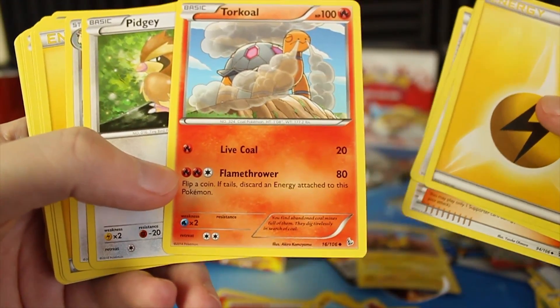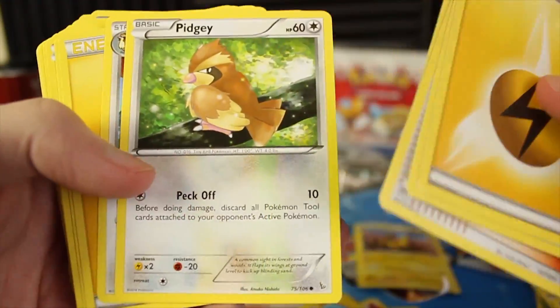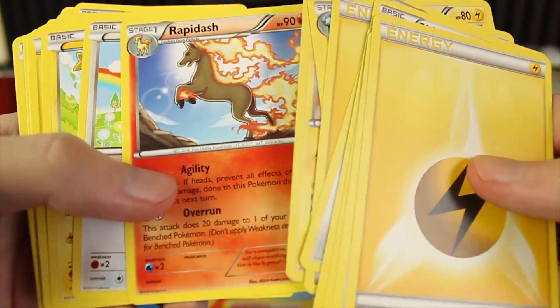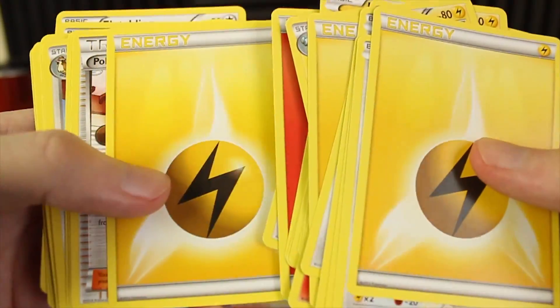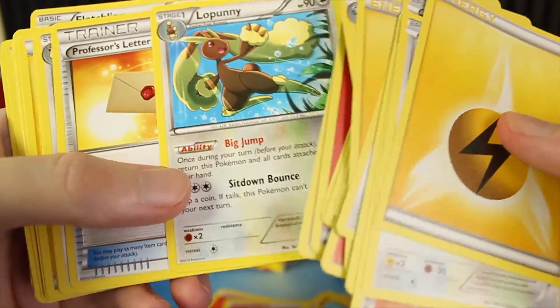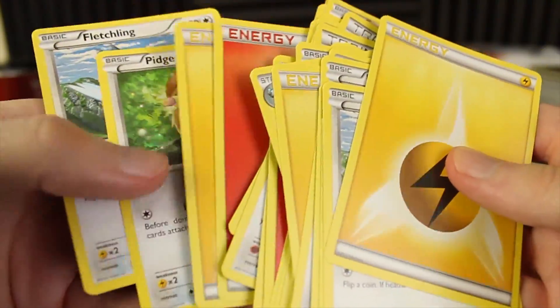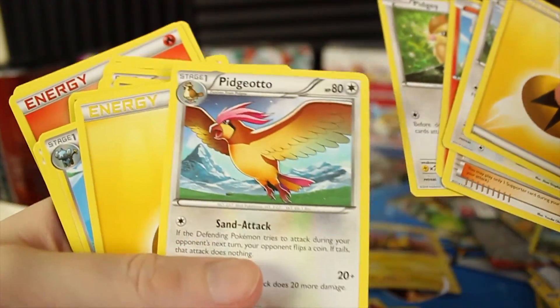Flamethrower — flip a coin, if tails discard an Energy card. So you could lose some energy, but 80 damage for just three energies on a very basic Pokemon. That's going to be pretty great if we can get that going. I've seen a couple of Pidgeotos. Did we have a Pidgeot earlier? I think we did. There's Shinx. There's Fletchinder. There's a Snorlax even — very nice. We've got Lopunny. There's Pidgeotto again. There's another Torkoal, Helioptile. At the very back, we've got a Pidgey and Fletchling. Now it's just Pidgeotto, so maybe we don't have Pidgeot in this one. Anyways, that's a quick little skim through the deck.